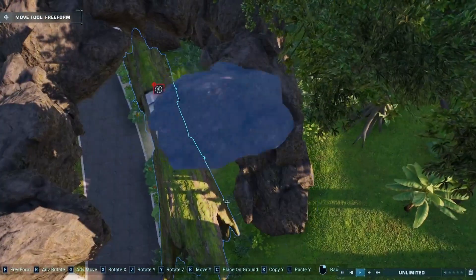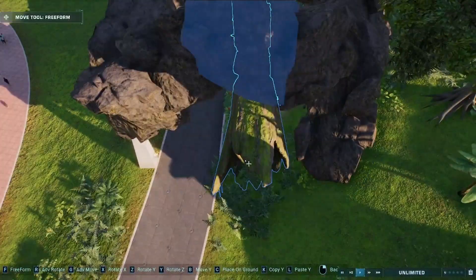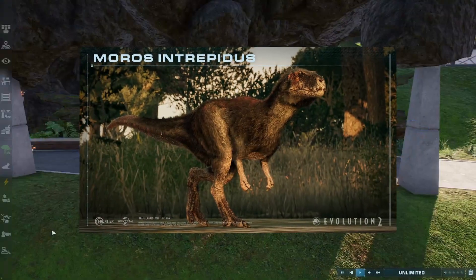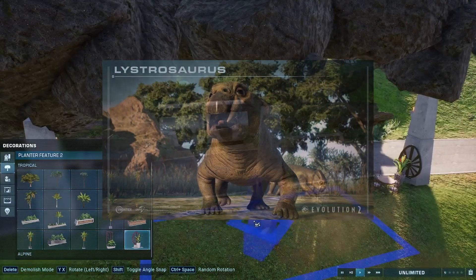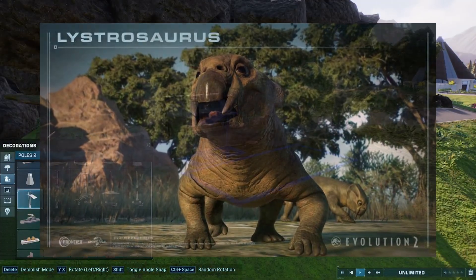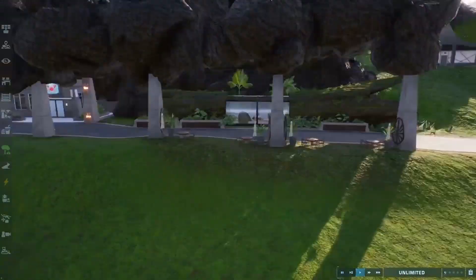Last but not least, I want you to know that you can build this type of exhibit for animals other than the Compsognathus. The Morosyntrepidus is just about the same size, and I'd maybe even risk it to build it for one Lystrosaurus to fit inside. These animals are part of the Malta expansion though, so you would need to pay for them to try.